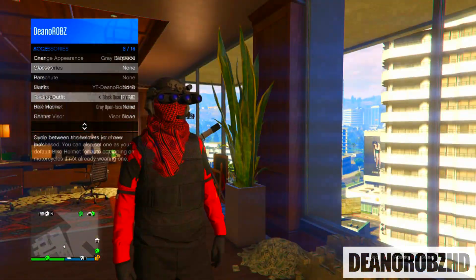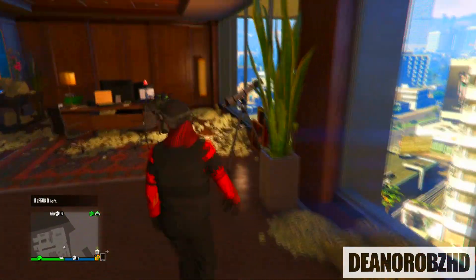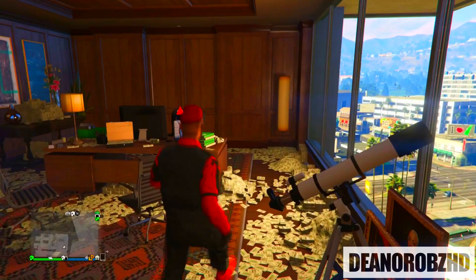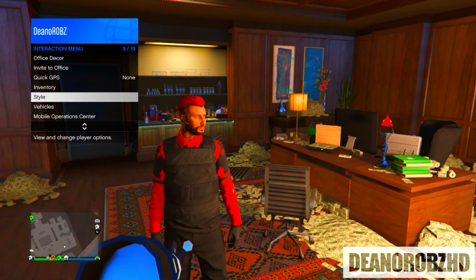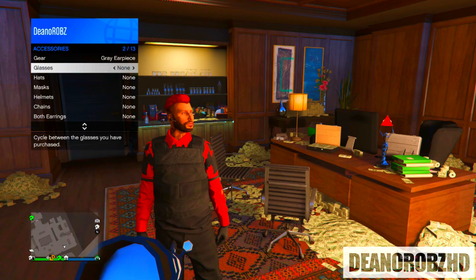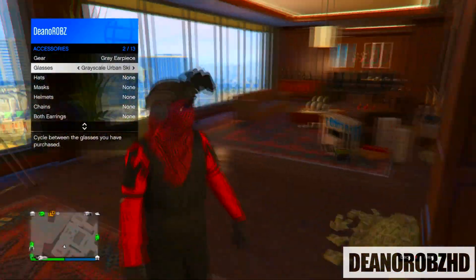When you walk away from the telescope you will notice your mask and your helmet are on. Again run past the telescope, click right on the d-pad, hold the interaction menu, go to accessories and you will want to go ahead and put on the grey urban skis.